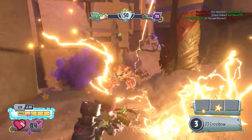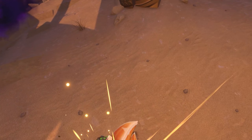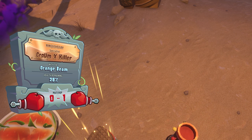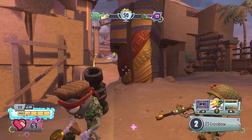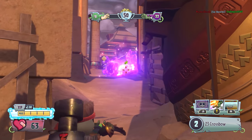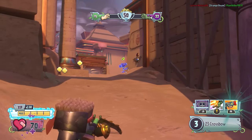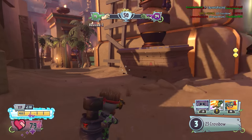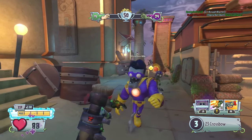He did die pretty quickly and we're going to get revived, which is fine. We're currently winning 22 to 18, so hopefully we can win this game. We do actually have a quest to win a game of Team Vanquish. There we go with another kill — we're now on a Vanquish streak of two. I guess I must have got a Shared Vanquish on that Citron after I did die.